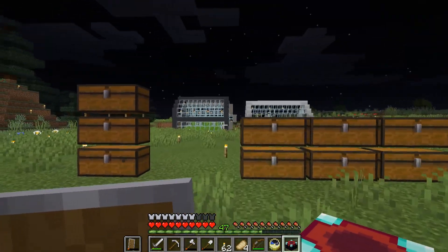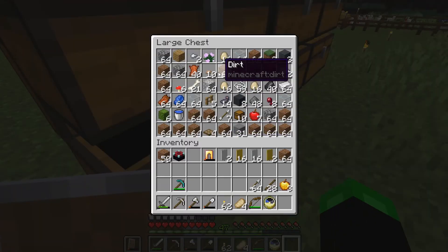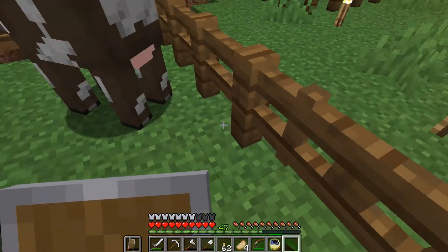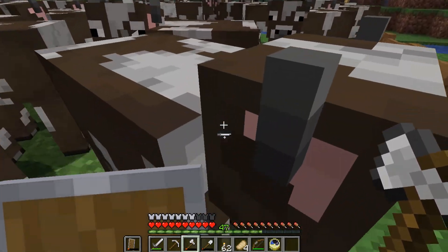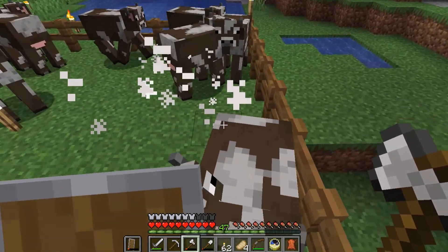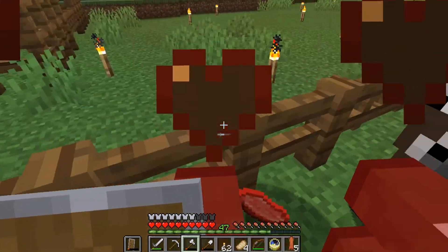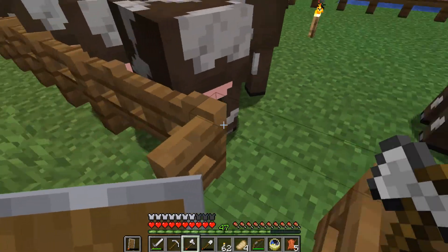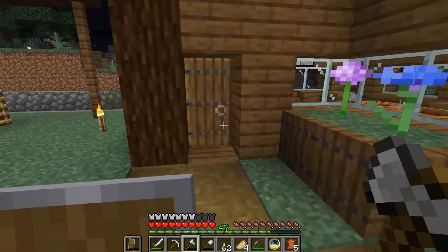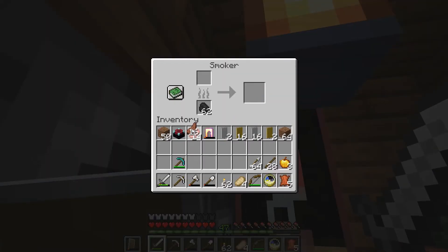That's an enchanting table if I've ever seen one. We need 40 leather — I need five more leather. That's beef, not leather. Please just give me five leather. Five — there we go. Done. Let's cook up some of this beef. I can get my mutton too — hell yeah, put that away.